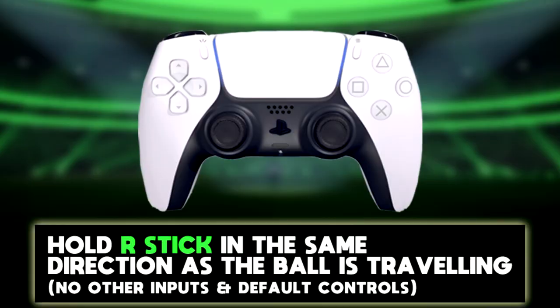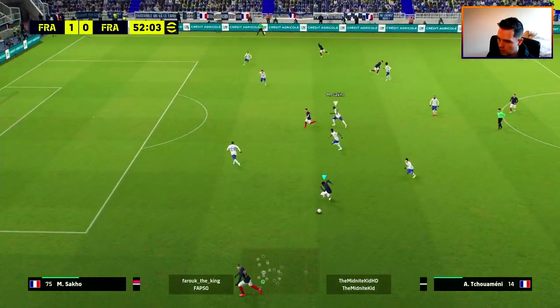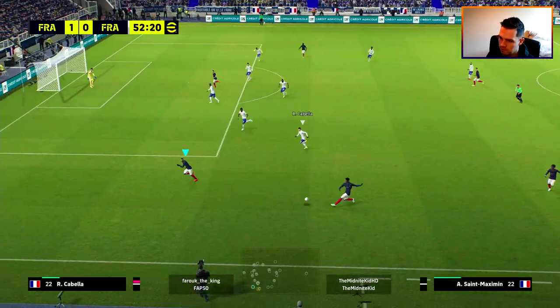Welcome to a brand new tutorial on the channel. A lot of people ask me about how to do the trap feints, so this is just going to be a quick tutorial. We've got two variations. The first is called a trap feint — this is when you let the ball through your legs from a ball coming to you and you keep control with that same player.